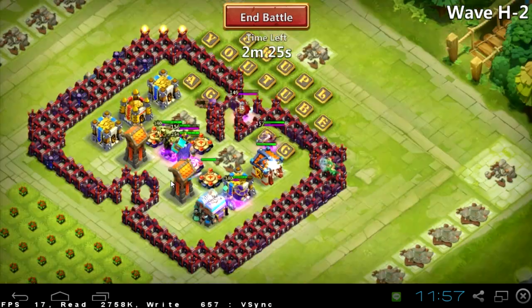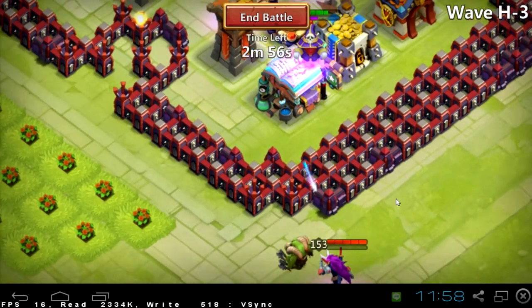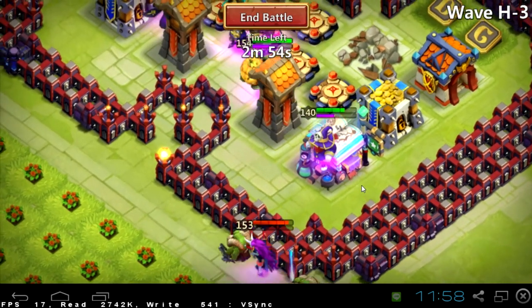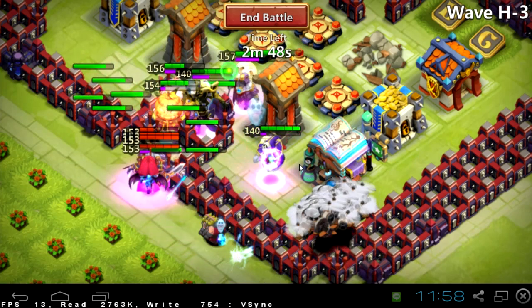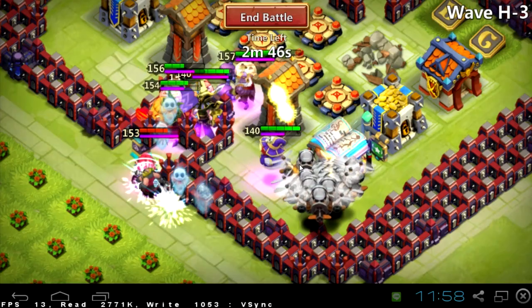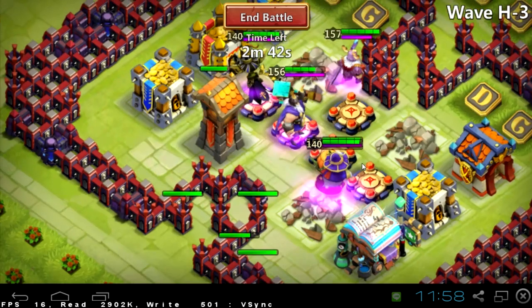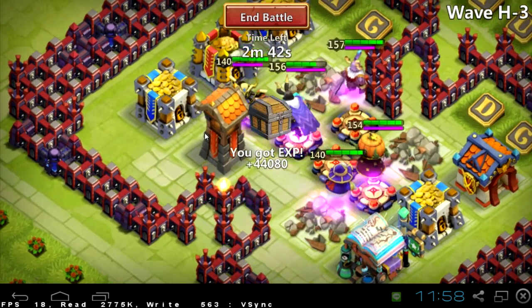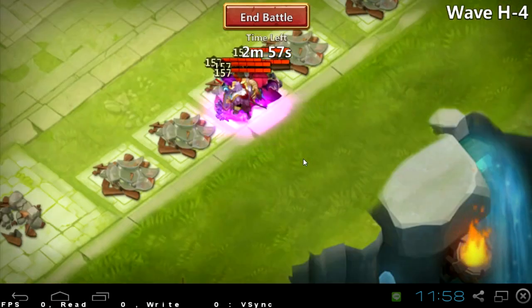One group of enemies came from this entrance, then after them another from this entrance. There was a good enough time delay, so my heroes had time to take down the first group, then another. Two groups divided are more weak than one strong group of enemies. Another tower destroyed — I have one left and six outside buildings.